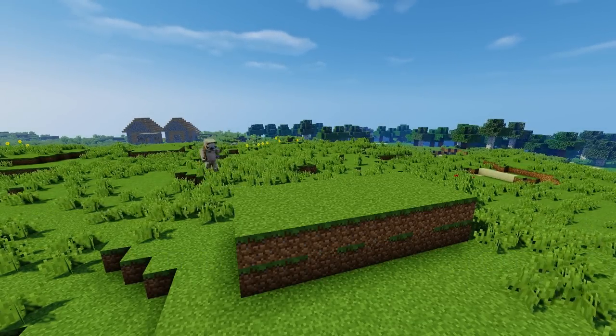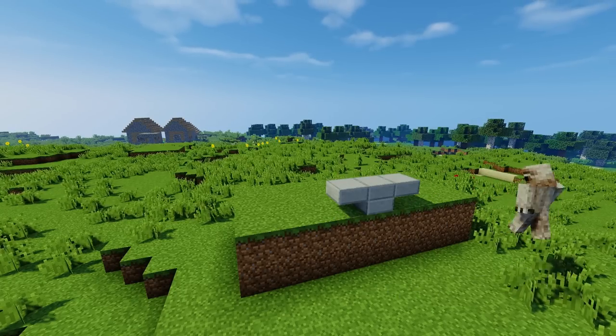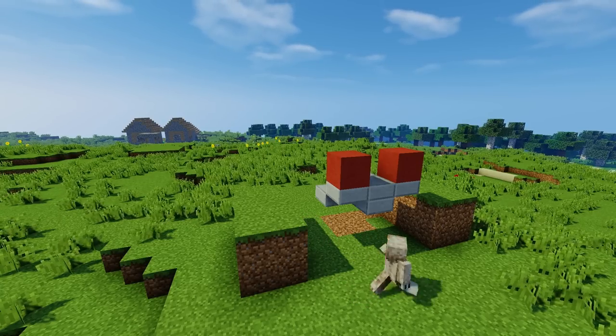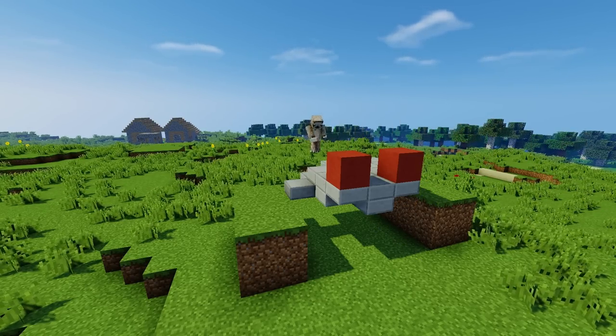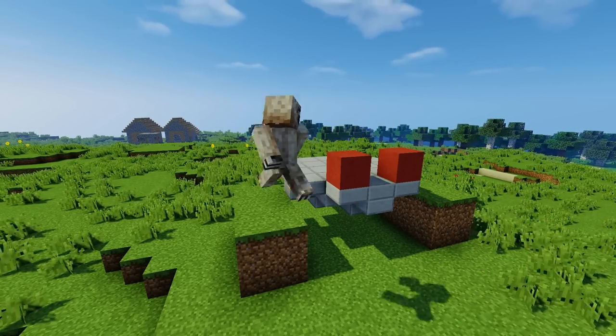Next we're going to be moving on to the cars. What I'm doing here is pretty much making a template for every car on the Ferris wheel. What I'll do is edit this one car and copy and paste it into the Ferris wheel. It's a lot easier than flying around the Ferris wheel building each individual car, or even copying and pasting them, because then you have to worry about ruining part of the wheel, and doing it this way just gets rid of that.